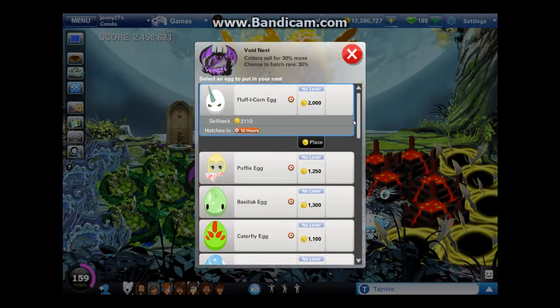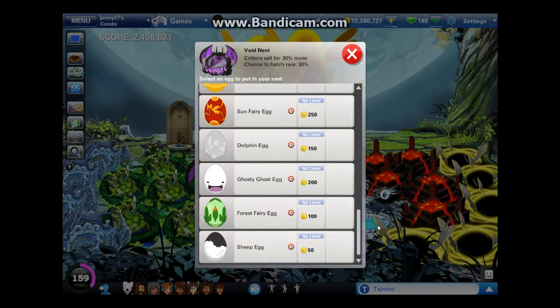On to egg statistics and which one is the best to use. Each egg has its own pros and cons. The sheep egg and the forest ferret egg are great at the beginning because you don't have any of the other eggs yet. Once you do have the other eggs, they're not as profitable. The sheep egg is great if you want a short time — it's only four hours — and the ghostly ghost egg is good if you know you're not going to be on for four days. I'm going to read off each egg's cost price, sell price, profit, and profit per hour, which is the deciding factor for which is the best egg.